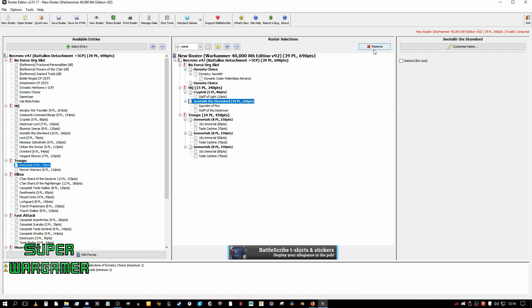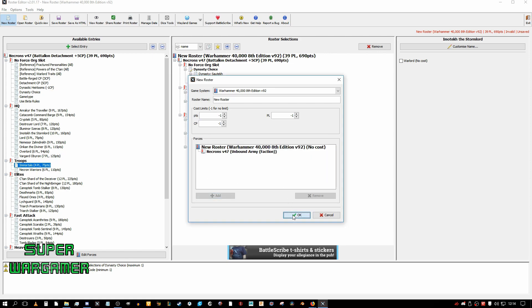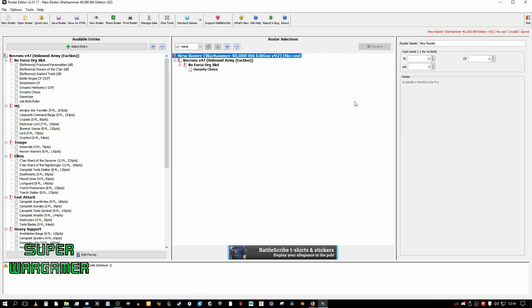Let me show you how I like to make lists. What I like to do is put an unbound faction on. Now I like to make my list to have synergy with every unit put in there. The trick to a competitive list is to have a unit that has more than one or two roles.